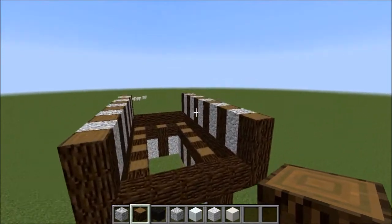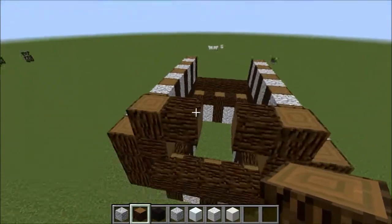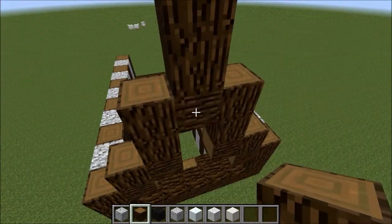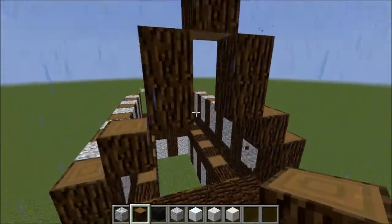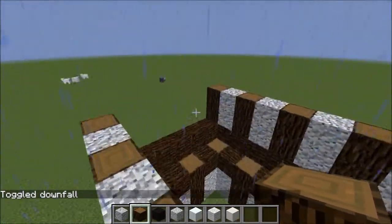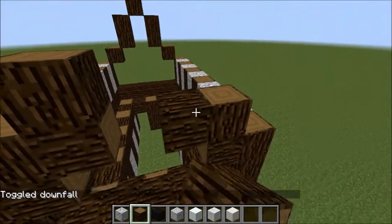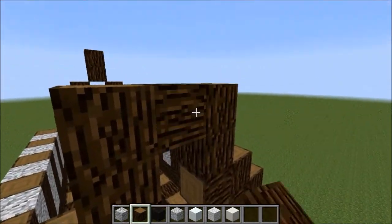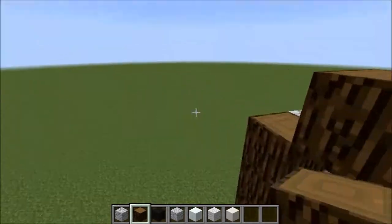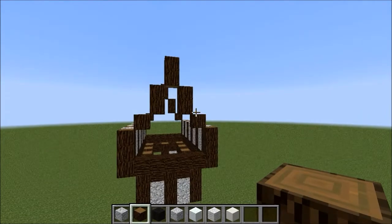We're not going to worry about the two ends yet because I'm going to make those into windows. For the roof I've been experimenting with more arched roofways — you're going to go up one, then two, then two at the top. Same on the other side: up one, then two, then up two on the very top, then delete all of these underneath. So you've got one, two, and then two at the top.